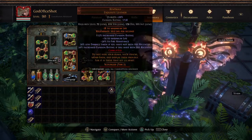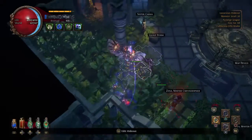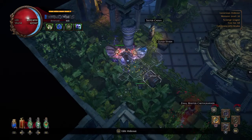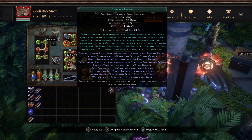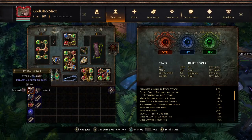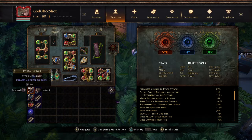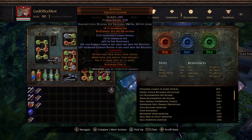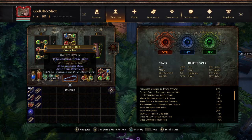This one is T1 multi with T3 life. We have life on a couple pieces of gear. Things we need to upgrade are a ring and our belt. We've changed our auras again - we are now using Grace, Skitterbots, Malevolence, and Defiance Banner for armor and evasion. We have 87% chance to evade attacks with 100% spell suppression, and 55% of those spells are suppressed. We have a very healthy amount of evasion, and because we're using Kintsugi, as soon as we're hit once we basically evasion cap.